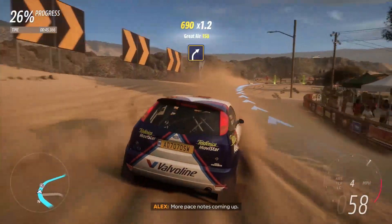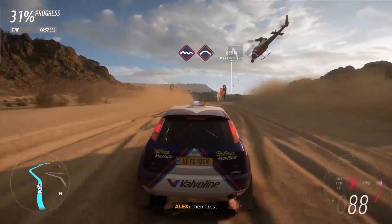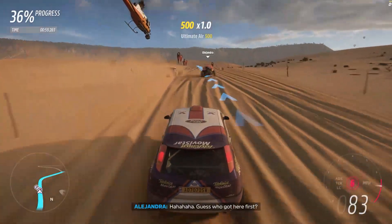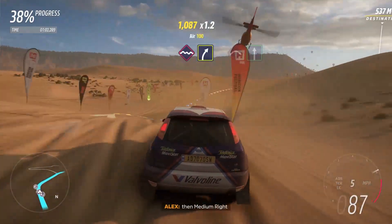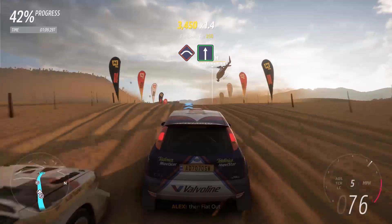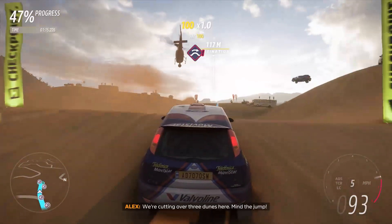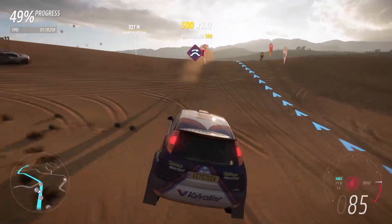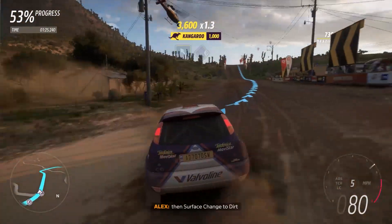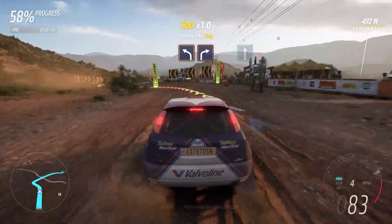More pace notes coming up. Easy right. Bumps. Then crest. Easy left. Into jump, baby. Guess who's got here first. Bumps, then medium right. Crest. Flat out. We're cutting over three dunes here — find the jump. Medium left. Surface change to dirt. Then chicken. Jump. And hard left, followed by hard right.